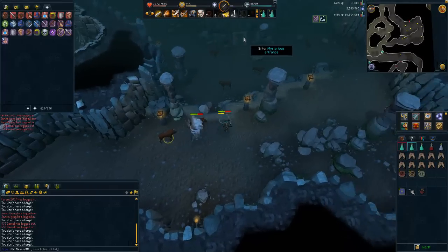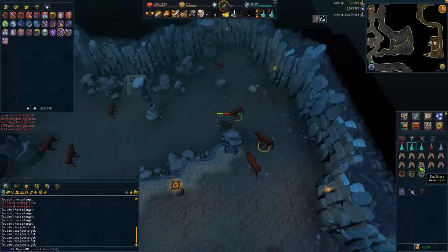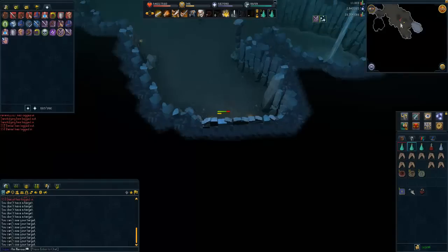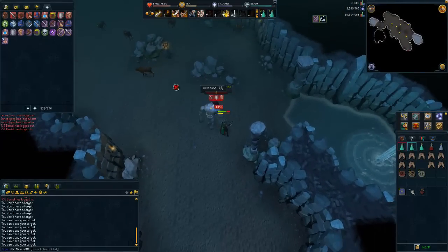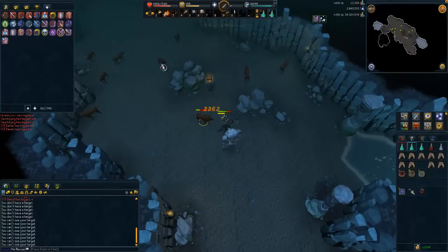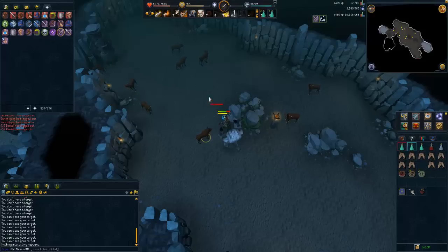I'm going to quickly go into this mysterious entrance. It does require a dungeoneering level — I do have it but I'm not sure exactly what it is; I'll post it in the description. The good thing in here is that the hellhounds are a lot more concentrated so you can kill them more efficiently. If you haven't got the required dungeoneering level you can stay outside, though you may notice slightly different experience rates.